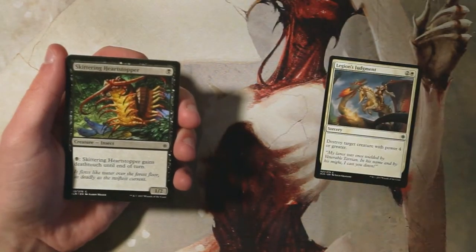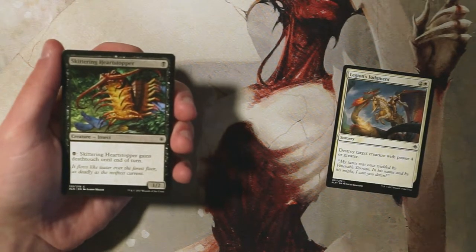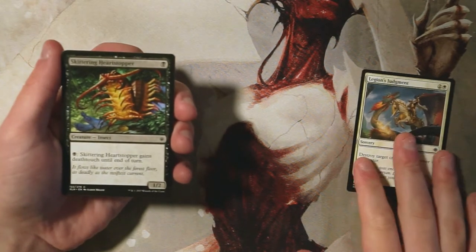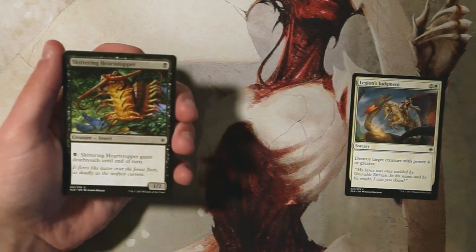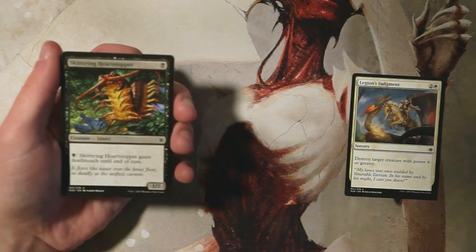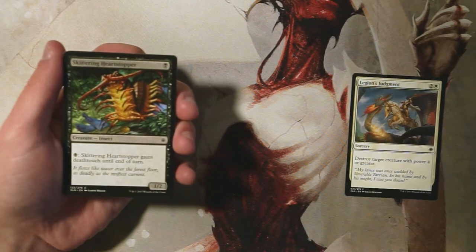Skittering Heart Stopper is one black for a 1/2. You can pay one black and it gains deathtouch until end of turn. This was a card I was a little taken aback by — it's a bit better than I thought. Deathtouch is always great in limited no matter what; it keeps your opponent on edge. You do have to leave up a black mana, which I don't love, but it's a solid one-drop and the deathtouch activation is huge. Definitely not first-pickable, but not a bad card.